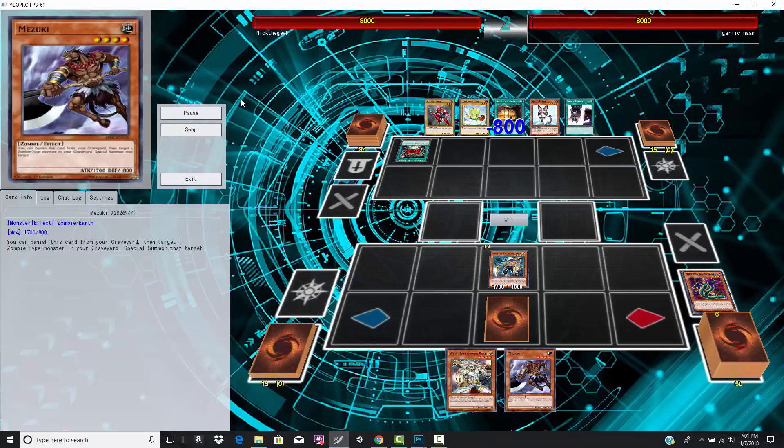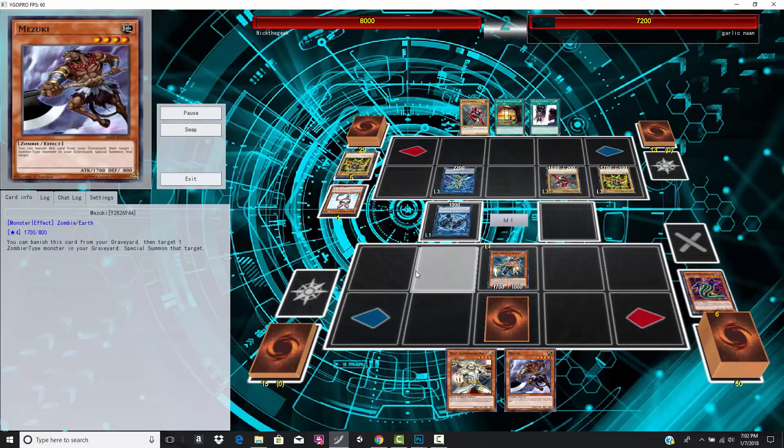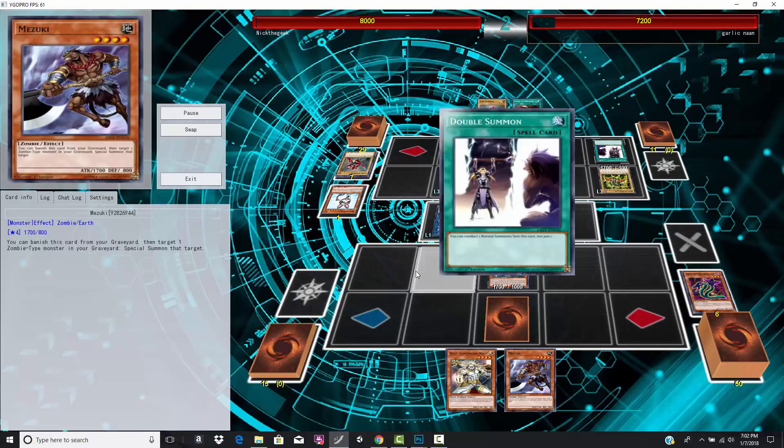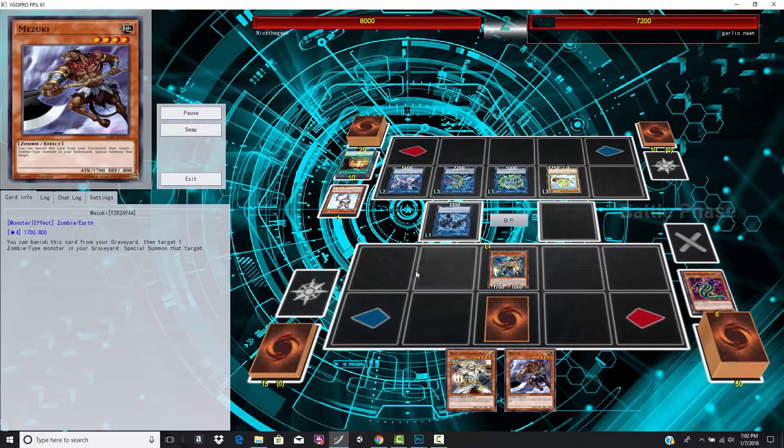Check this play out — he activates Enchanting Fitting Room. You basically reveal the top four cards of your deck and summon any normal monsters that were revealed — it's probably excavate now. He ends up getting three monsters on the field, then goes for Rescue Rabbit and gets two copies of Hunter Dragon. Now he goes for Link Spider, gets a normal off of that — Jerry Beans. He's going to Link Summon three more times, activates Double Summon, and he ain't done yet. More normal monsters hitting the field with Swing of Memories. He's getting the life points beat out of him by Jerry Beans.